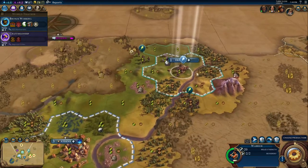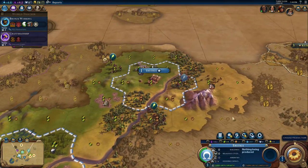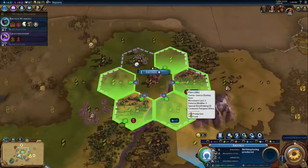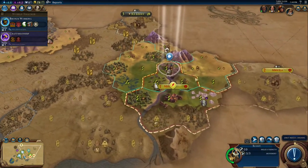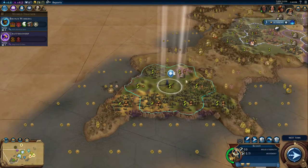So here we go - we have founded our second city. I'm just going to use my warrior just to scout around a little bit to see who we've offended. Eritrea - nice to see you too. I want a monument down pretty quickly, but I'm actually going to build a campus just to keep our science nice and high, keep us boosting through these early game techs. It's good to put campuses down nice and early. The Congo lands are going to be pretty full pretty quickly, but never mind.